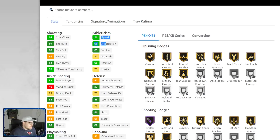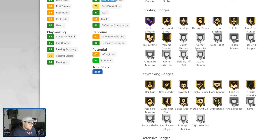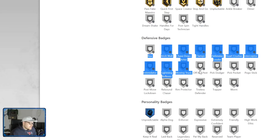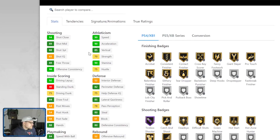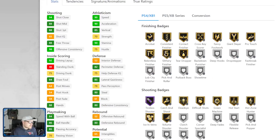He's got 88 three-ball, 90 speed, 90 acceleration, 85 lateral. The guy doesn't get Range Extender and doesn't get any defensive badges. He's not good — you can just tell he's not good. It's unfortunate because he's got a lot of things going for him. His attributes are good overall, but as we all know, attributes do not tell the whole story.